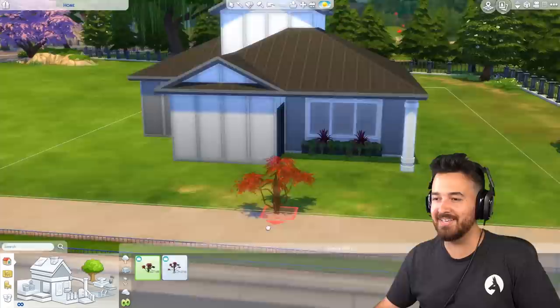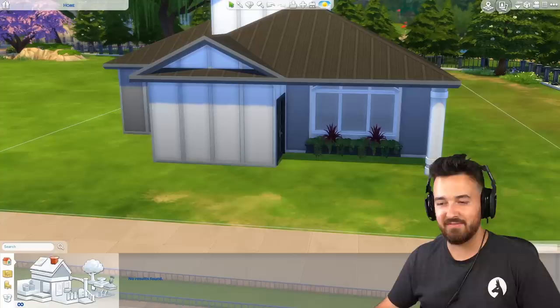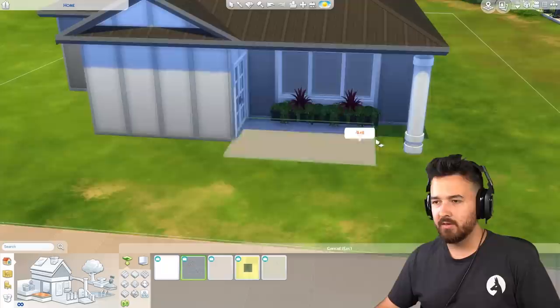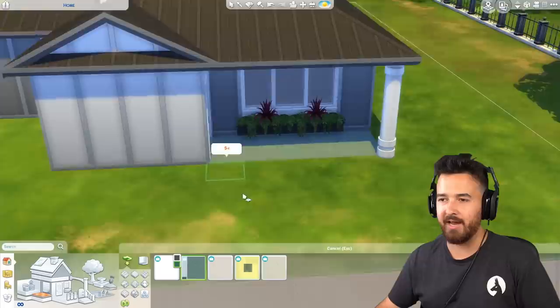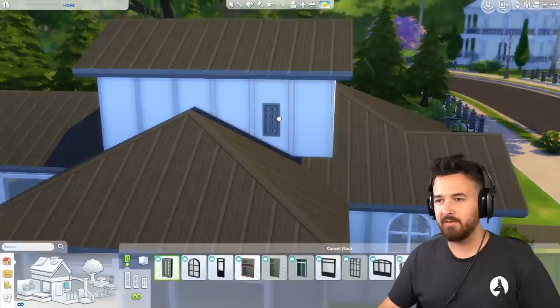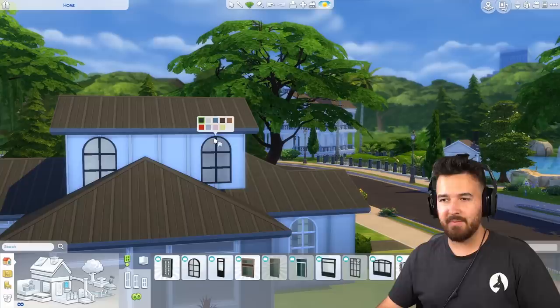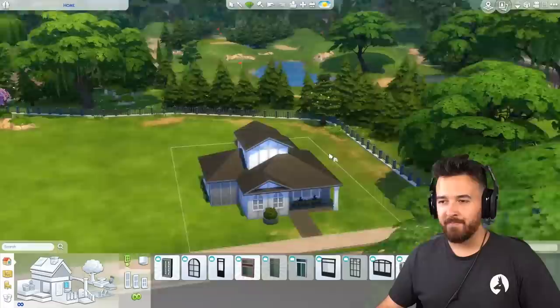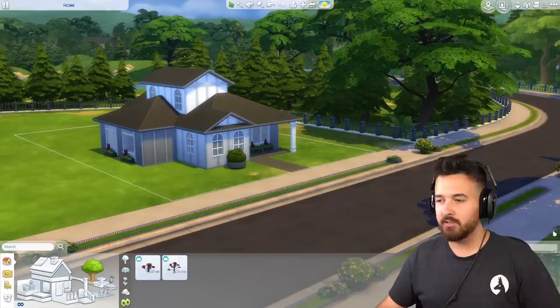I'll use Move Objects just to cover up that gap at the bottom a little bit. Plant options are severely limited — I think I might just not include landscaping in the exterior because it feels like a different thing. The door will be white just to match. Do we have floor tiles in Get to Work? We do, so I have to use one of them. The main problem I'm having is the lack of contrast — everything is just white or gray.